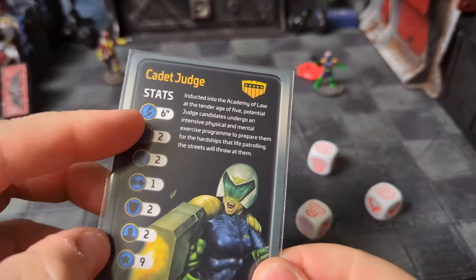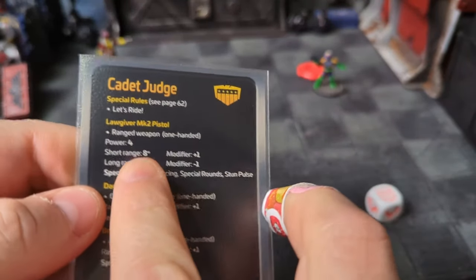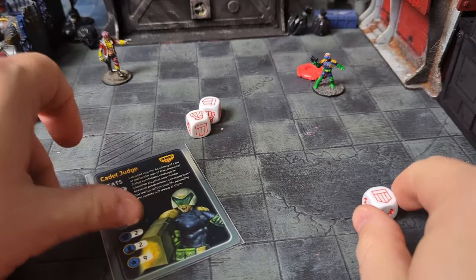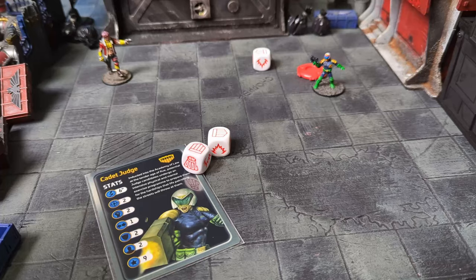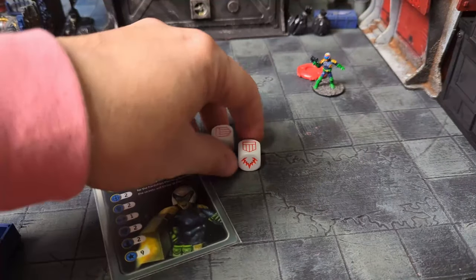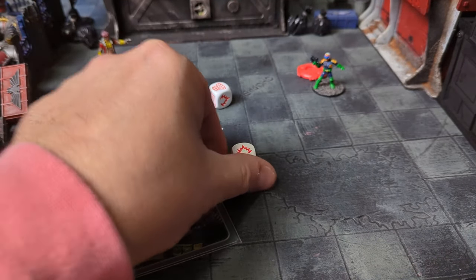To hit a target, you roll a number of combat dice equal to the fire — the shoot stat, as mentioned earlier. You then add any modifiers that may be in effect. These include the range modifier, plus or minus. Target is a vehicle or a mounted model: plus one. The target is moving fast or has a fast moving marker: minus one. The attacker is within close range of the target: minus one.